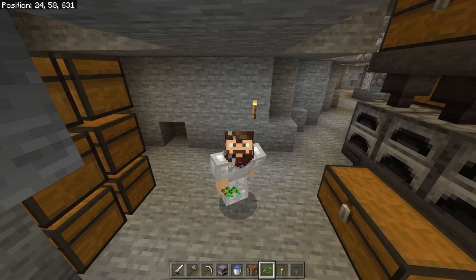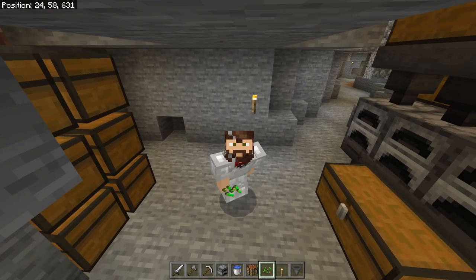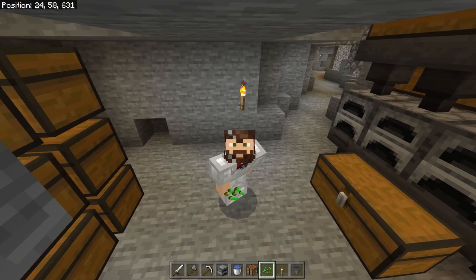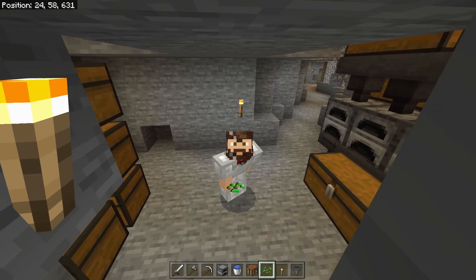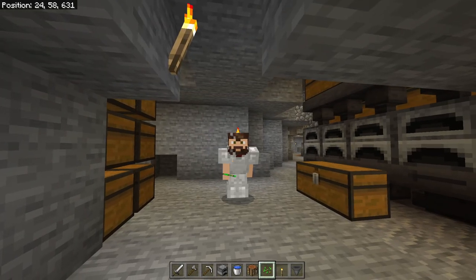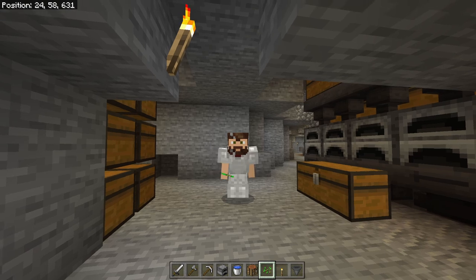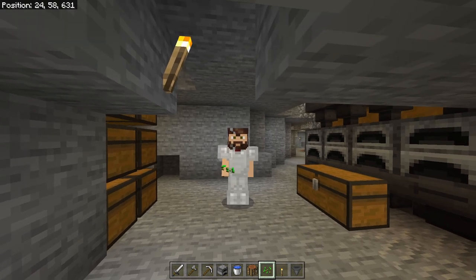Now it's time to get yourself set up with a permanent food source. Food is one of the most important things you need to do early game to get a good start. If you've done any exploring out in the wild, you've probably broken some grass either on purpose or on accident — if not, go ahead and do so now because you're going to want to get seeds. The more you can get the better, because we are going to make an area where we can get lots of food.